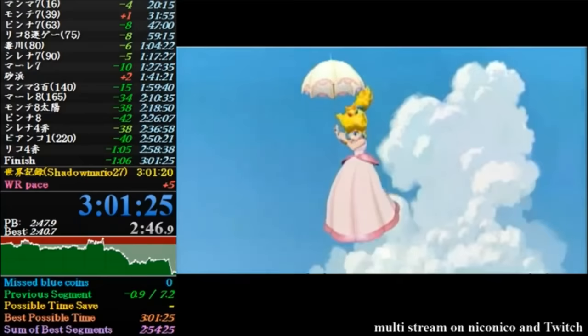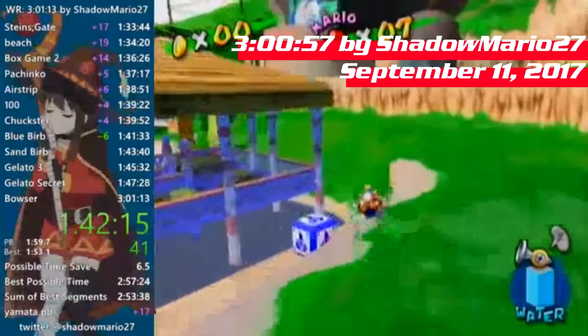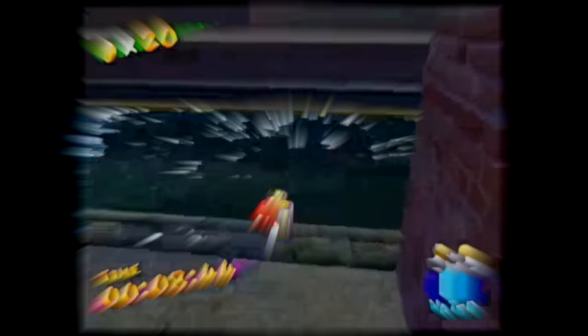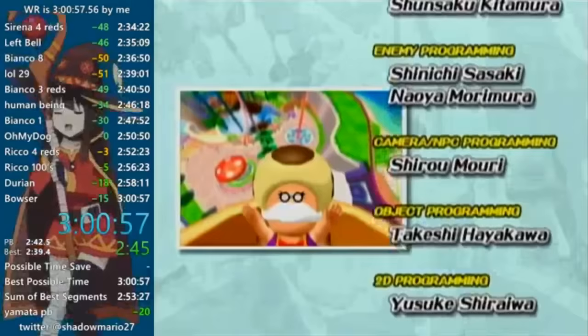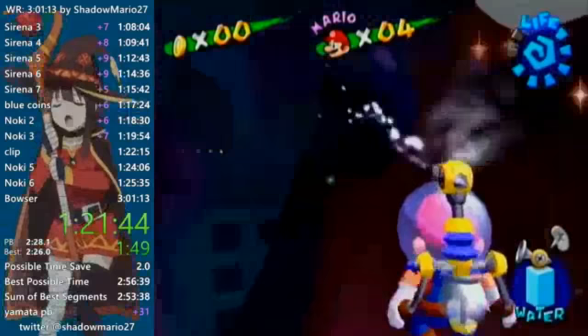Shadow Mario quickly responded with a new record a few days later — better Sandbird entrance, exceptional Pinna 8. Then, in a sudden twist of events, when attempting to revisit Rico 2 for the hidden Blooper Race Shine, an accidental Rico 3 re-entry — nearly 30 seconds lost to a miss-menu. But ultimately, a new world record and the first 3-flat. SM27 was content with a lower 3-flat, but unfortunately began experiencing health issues: focusing on a CRT screen began to induce seizures and headaches, forcing him to take an extended break from SMS.